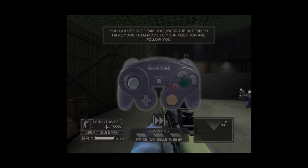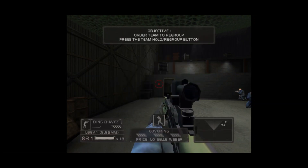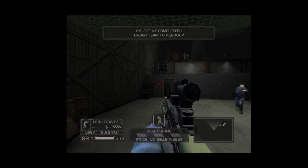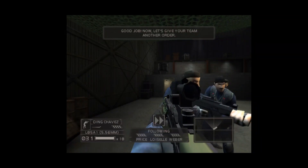You can use the team hold regroup button to have your team move to your position and follow you. Ask your team to regroup now. On the way. Good job. Now let's give your team another order.